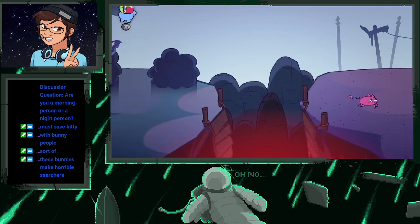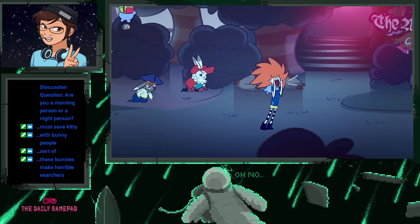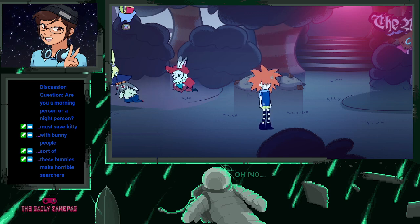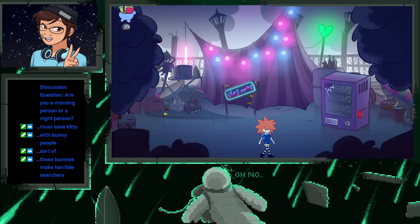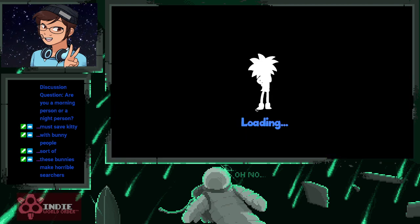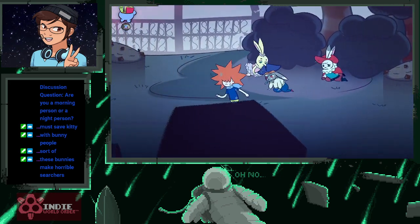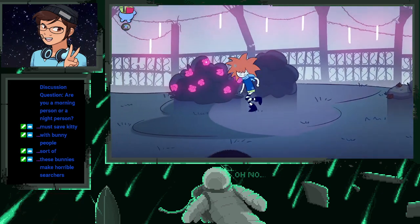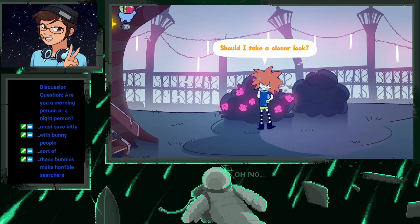All right, kitty. Whoa, that was a nice jump — wait for me! Because we can't go that way. Oh, here's a coin. Okay, here are roses. Wow, these roses are pretty. Should I take a closer look? Sure — to control the cursor and interact.